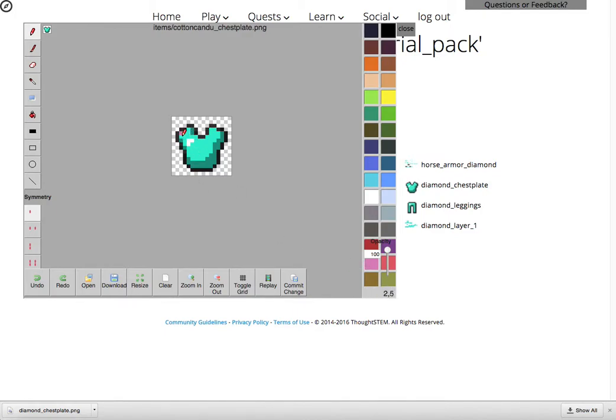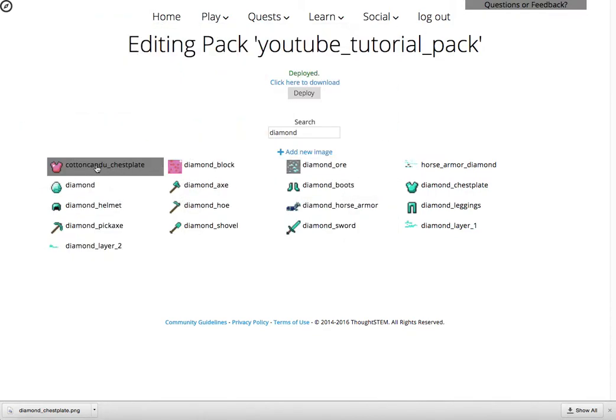So now it looks like a diamond chest plate, but instead I'm going to make it a cotton candy chest plate. The way that I'm going to do that is I'm going to turn it pink. So everywhere where it's light blue, I'm going to make it pink. And then everywhere where it's that darker blue, I'm going to make it this darker pink, and I'll leave the black and the white the same. So now I have different kinds of chest plates — I have this cotton candy chest plate — and it didn't need to replace the diamond chest plate, which is awesome.